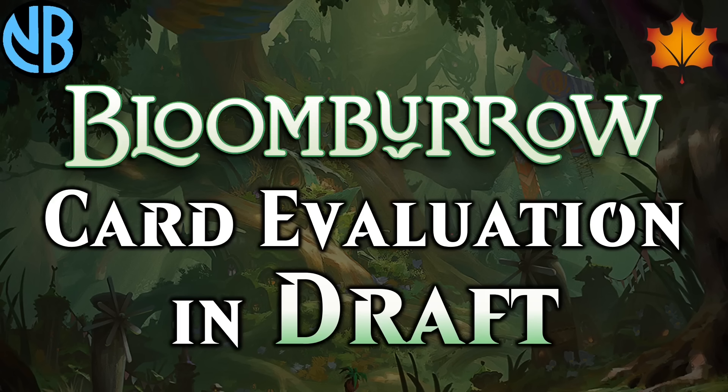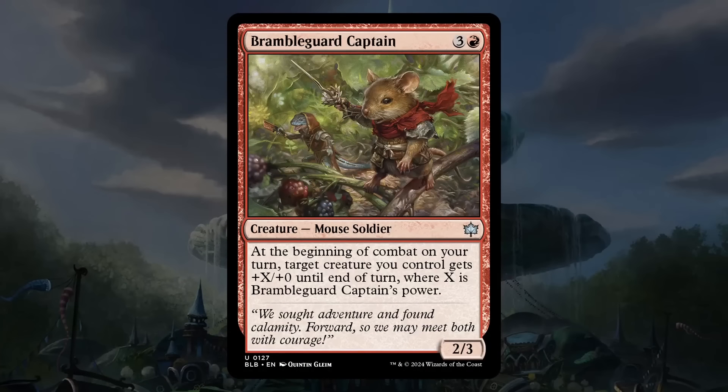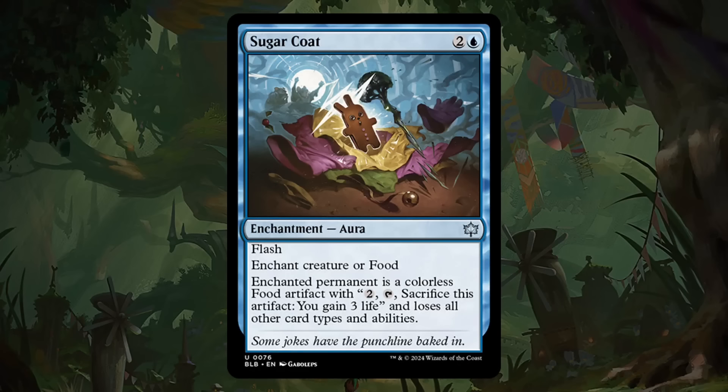In this video I'll be explaining how to evaluate cards for Bloomburrow Draft using two free preview cards given to me by Wizards of the Coast as examples — huge shout out to Wizards for making this video possible. The first card is Bramble Guard Captain, which is three and a red for a 2/3 mouse soldier. The second card is Sugarcoat, a two and a blue enchantment aura with flash. We'll evaluate these cards while also covering general card evaluation principles you can use yourself.